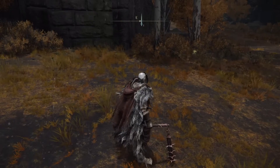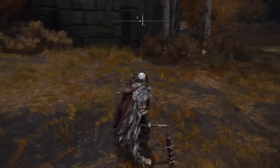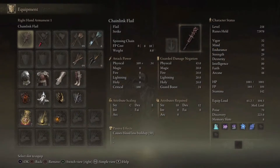Weapon number three is the Chain Link Flail. This is a pretty unique weapon — I haven't seen a lot of people using it. The attributes required are Strength 18 and Dexterity 12. The attribute scaling is Strength C and Dexterity E, and it causes blood loss buildup of 50 at base — I haven't upgraded it.